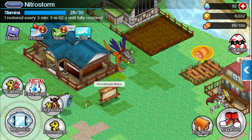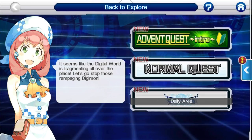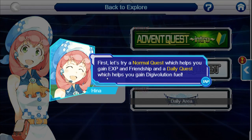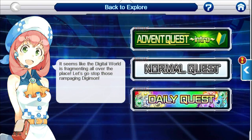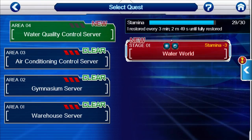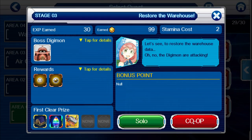Another good way of doing it is by exploring and going on co-ops. You can pick any co-op that you want — you can go either Normal, Advent, or any of them. For example, you go in here and then click on any of the quests and go on co-op.